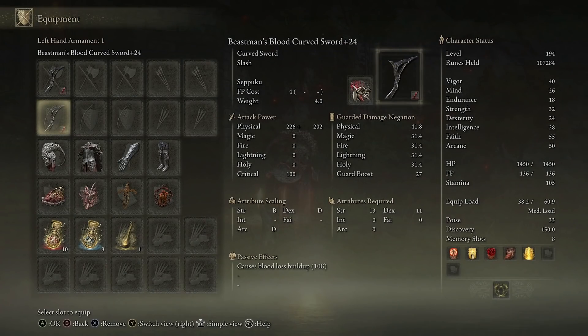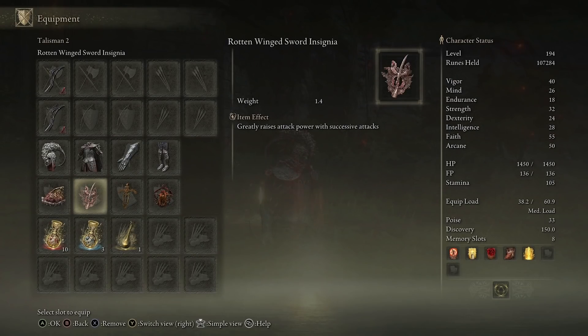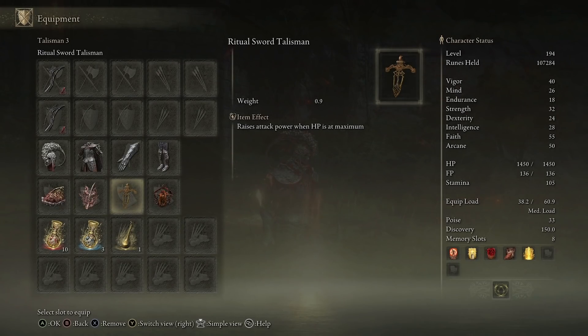With these swords on your build, it's going to be based around blood loss build-up. I would strongly recommend you run Shard of Alexander — it's going to greatly boost the attack power of your skills. I would then run Rotten Winged Sword Insignia, which greatly raises attack power with successive attacks. I would also pair that with the Ritual Sword Talisman for the first hit being a lot stronger.